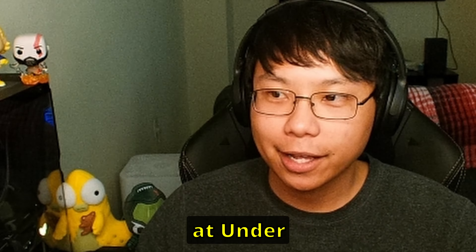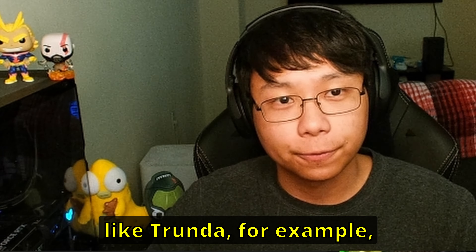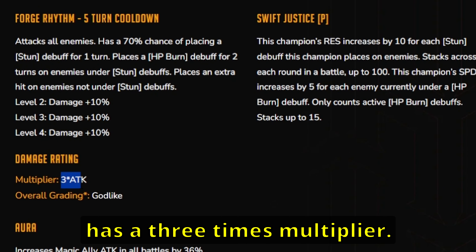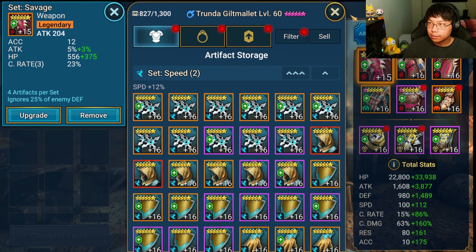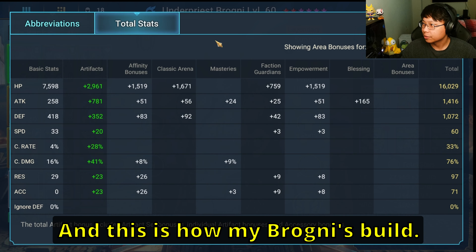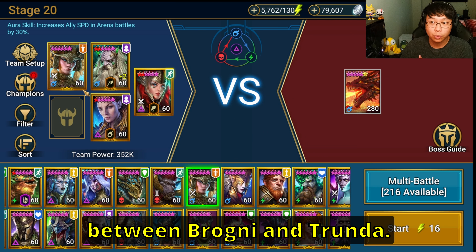Taking a look at Underpriest Brogni's multipliers, his A1 has a 6.5 and then his A2 has a 6.6 multiplier. When we compare that to somebody like Trenda - somebody who was actually made to nuke - her A1 has a 1.85% attack, her A2 only has a 6 multiplier, and her A3 has a 3x multiplier. My Trenda's built with 5.4k attack, 212 speed, 100% crit rate, and 223 crit damage. And this is how my Brogni's built: less attack, less speed, and maybe 8% more crit damage. We're going to take them into the dungeon and do a side-by-side damage comparison between Brogni and Trenda.